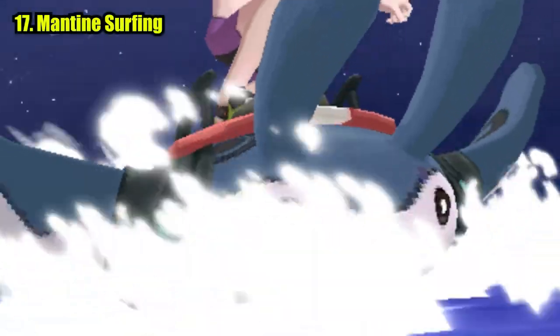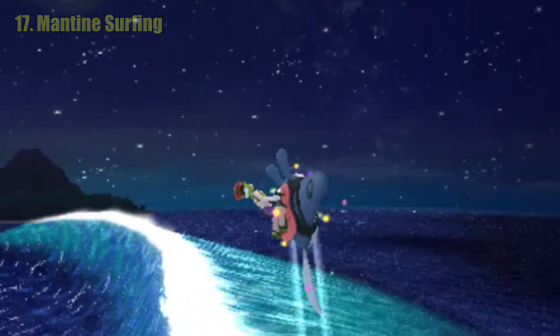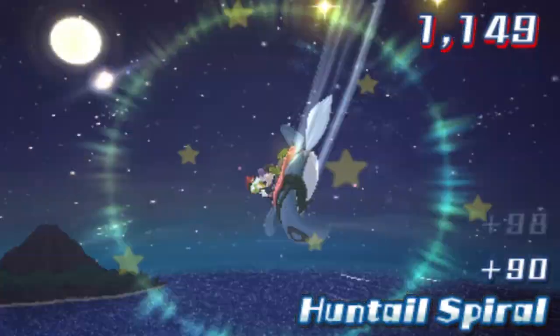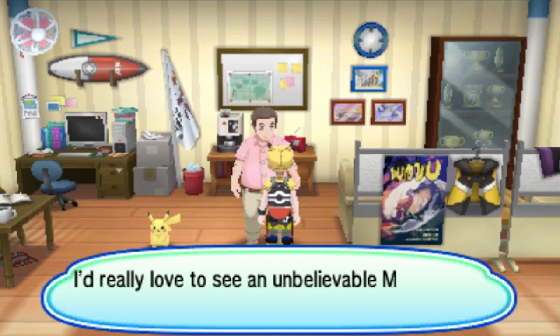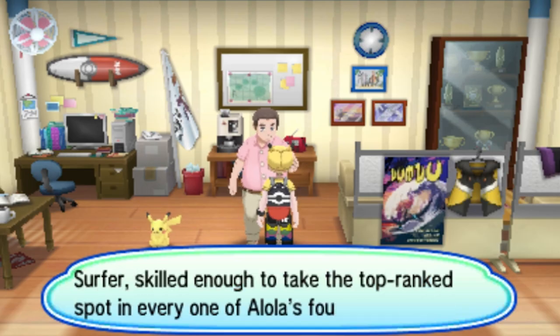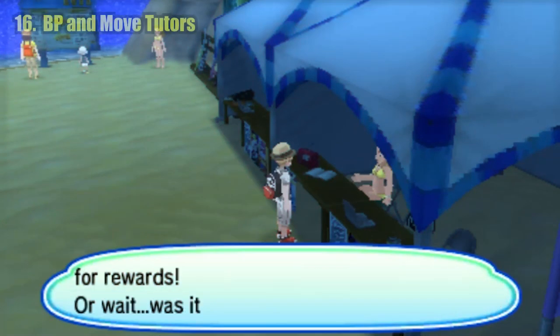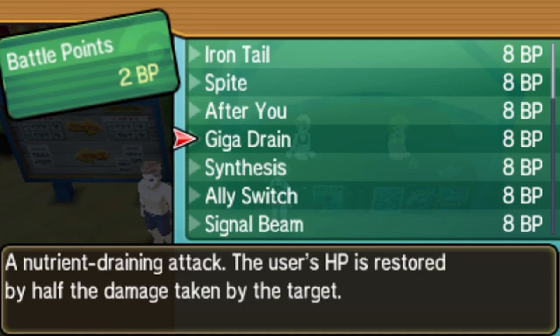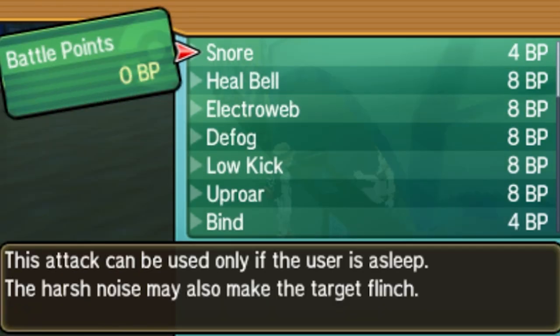Two words: Mantine Surfing. A new mini-game to travel between islands that I don't hate. In fact, it's really, really fun, and if you get the high score on each island, you can even get a surfing Pikachu. That's not all though — you can also use the beach points you earn from surfing to buy stat-boosting medicine and new moves for your Pokemon.